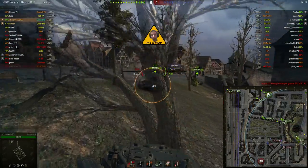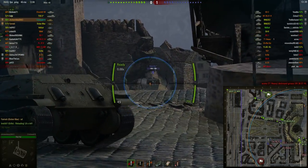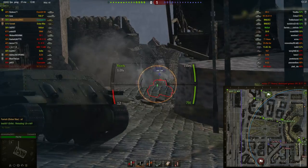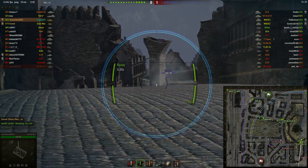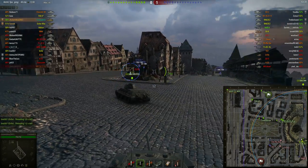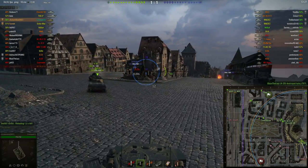T67 — just fire at them. Doesn't matter about your accuracy on the statistic, it doesn't really matter that much. This is going to be hard to penetrate, so I immediately load the premium round here, because it's stupid to just shoot him with AP — he is going to wreck you if you allow him to.